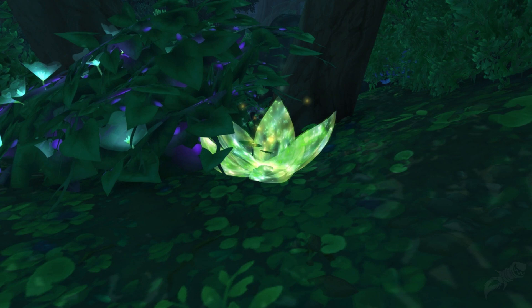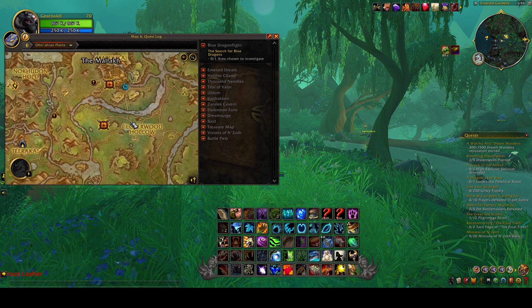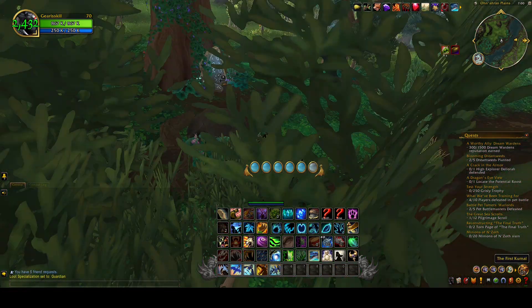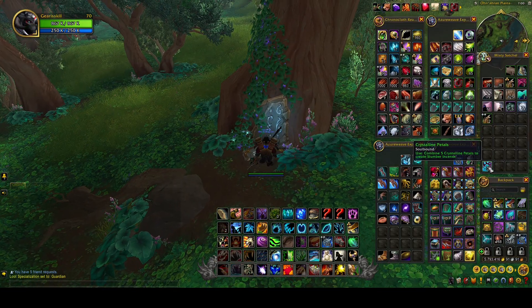Once you get five of these, make your way down to this spot on the map, which is where we originally were. Now that we're here, you're going to want to look for the stone. You click the crystalline petals and it gives you a 20-second buff — you have to use it instantly. I'm not sure of the exact mechanic since I haven't done this yet, but it lets you go to a dreamlike world where you have to run on these petals.